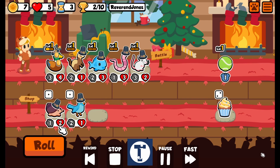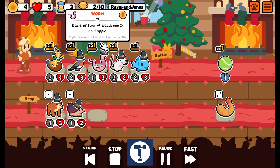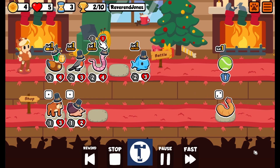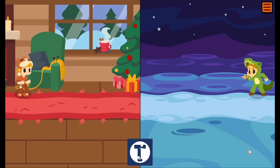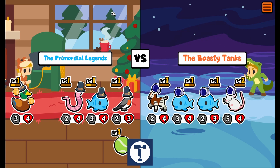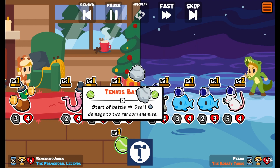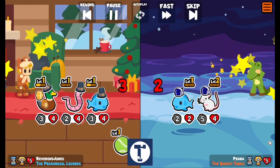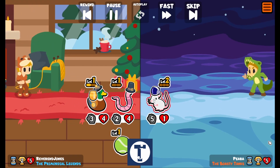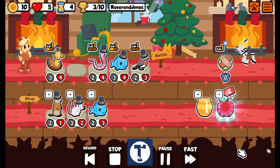I want that worm — the worm's going to help me scale. It's not the greatest for scaling, but it's better than nothing. I'm going to put in this little bird thing, the Robin. Because at the beginning of the turn, he spawns a 2-3 nest with the egg perk, which is pretty solid. Start of battle: summon a 1-2-3 nest with egg perk. The egg deals 2 damage before attacking once. Tennis ball goes off, there's our egg, deals 2 damage. And once again we are going to win this without too much difficulty — we still have a duck with honey on it. That's three in a row!